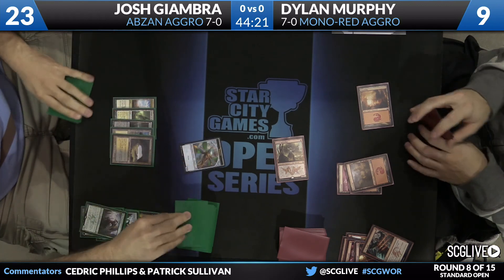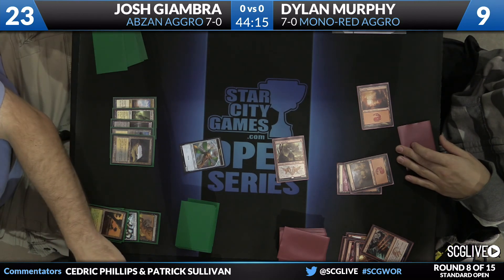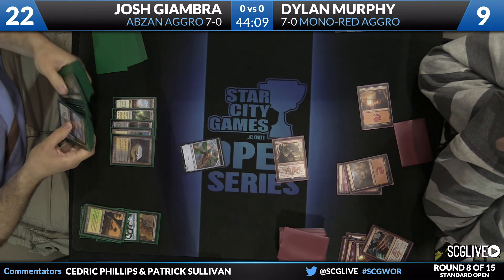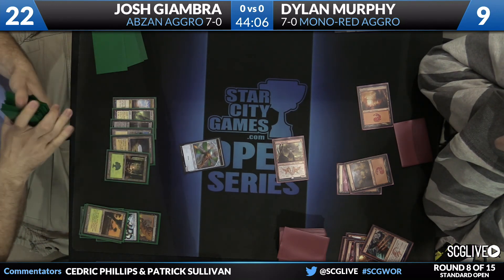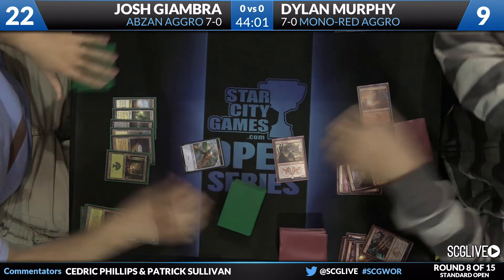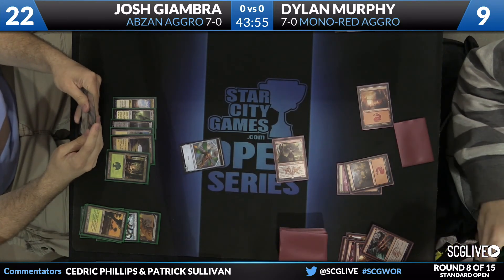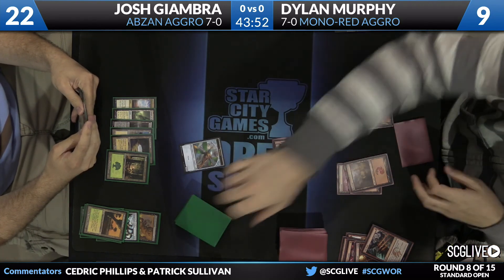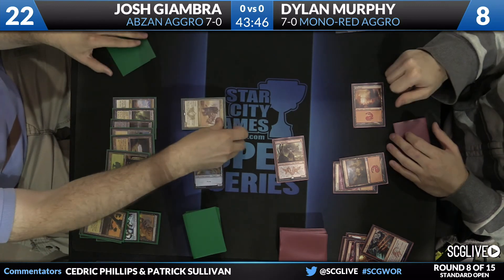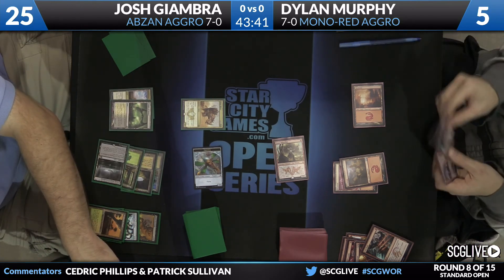I think Hangerback Walker is also defensible. None of this really matters — it is kind of one-sided. Windswept Heath will be sacrificed. Besides, the last card left in Josh's hand was Dramokas Command. There is one of those — pairs very nicely with Siege Rhino, and pairs very nicely with Josh's entire deck, especially in the matchup. Here comes the Thopter token from Hangerback Walker. Murphy going to fall to eight. There's Siege Rhino — Murphy going to fall to five.